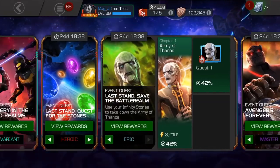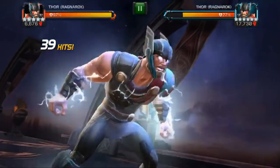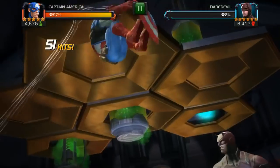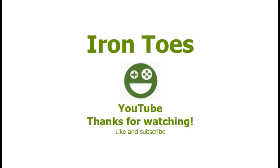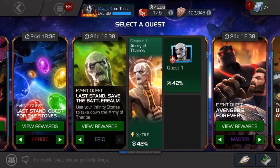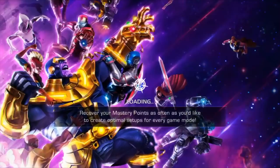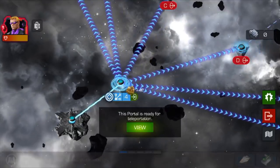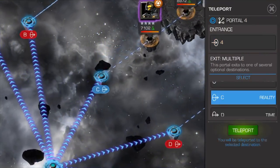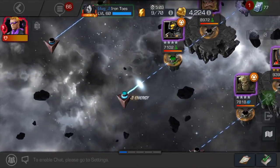Iron Toast here. Today we're going to show you the Reality Stone quest on Epic Difficulty using Hawkeye. Let's jump right into it. This is the Epic Difficulty, the Ebony Maw quest. I'm going to use my Hawkeye — that's what the Reality Stone is for. Mine is a 5-star; he's not duped so he doesn't have the Hemorrhage Awakened ability, but I think he'll do the trick. I have actually not played this yet — I've played the other difficulties but I haven't checked out the Epic one, and I haven't even done any test runs so let's see what we get.